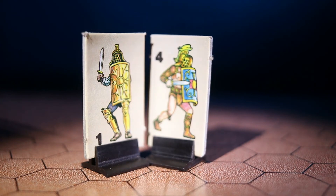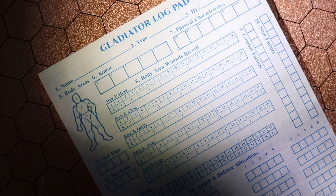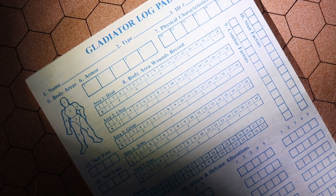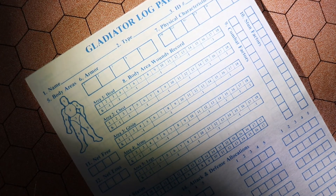Combat factors are allocated for attack and defense, and then the attack is resolved over five attack rounds. Any combat effects are also determined on the log sheet of the gladiator. The turn sequence continues until one side is defeated or the last phase of the current turn is completed.